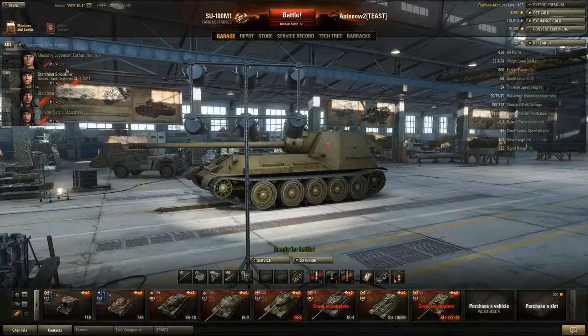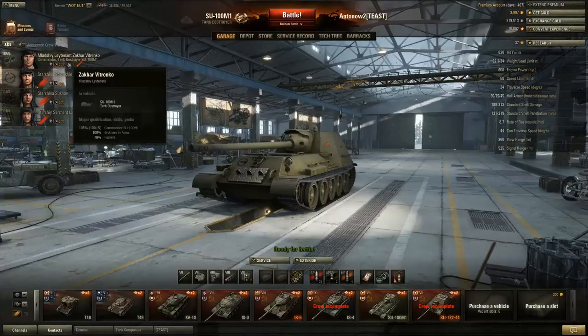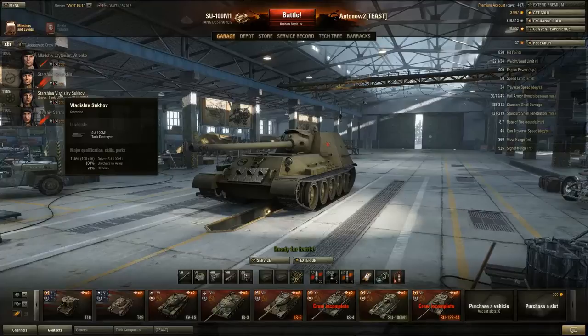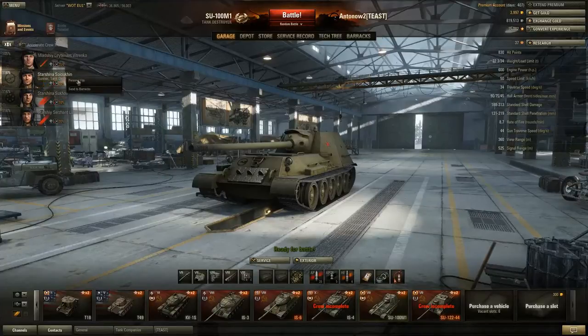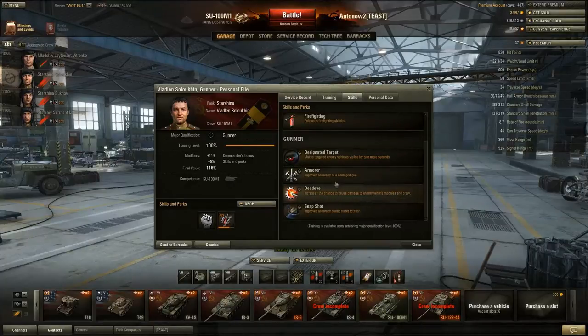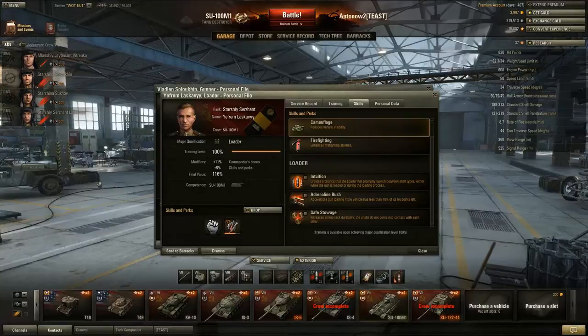For crew skills I went with Brothers in Arms on the entire crew, then repairs. Repairs is really really important on this tank because you use it in a very aggressive role. I went repairs on the entire crew, got Brothers in Arms, then got repairs again - I'm going to swap this for Sixth Sense once it reaches 100%. You obviously want Clutch Braking on your driver since turning faster helps you be a better knife fighter. For your gunner, get Deadeye - you can't go wrong with that. For the loader, run Safe Stowage, and your commander is also your radio operator so run Situational Awareness to negate the view range disadvantage.